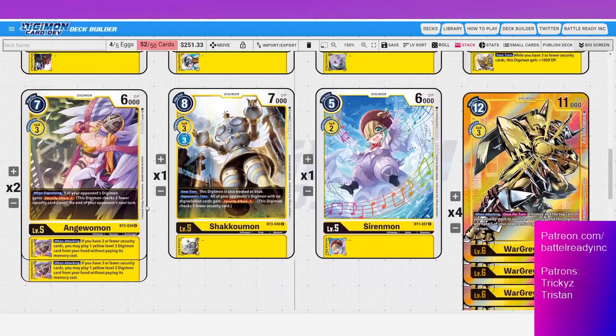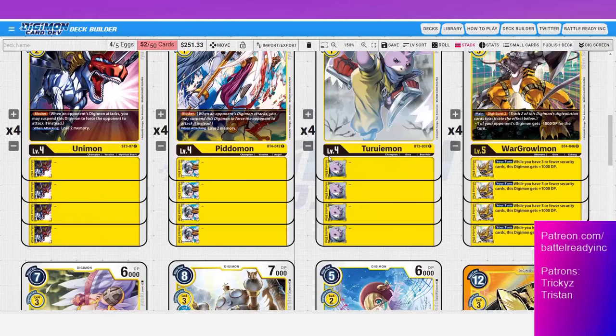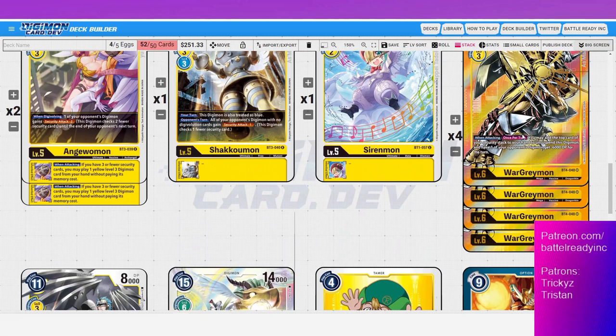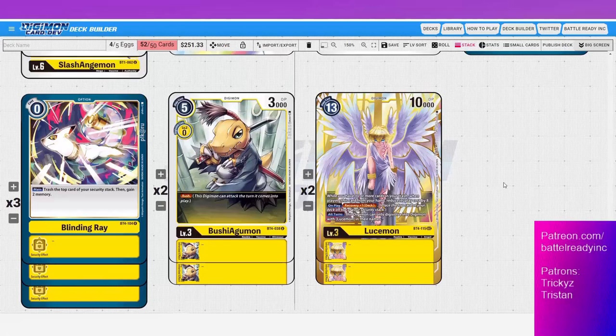Lucymon makes me want to rethink my Anguomon numbers — we've got Lucymon, Bushi Agumon, Pulsemon, and lots of rookies that we don't mind hard playing from hand because there's so much value in getting these guys for free onto the field. To add him, we have to take other things out. He's solid at two of. Blinding Ray is a potential cut to two, though at two you might not see it enough. We could cut level fours down to 11, or cut Slash Angemon down to two and Tarurimon or Unimon down to three — that fits Lucymon in pretty comfortably.